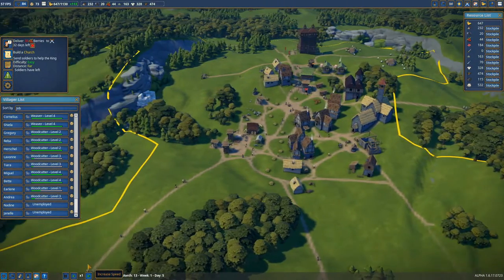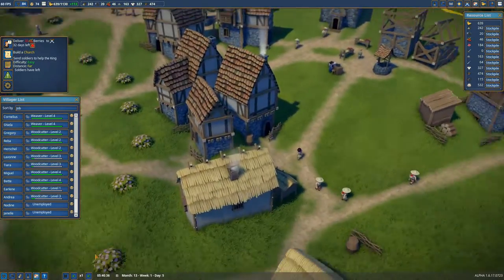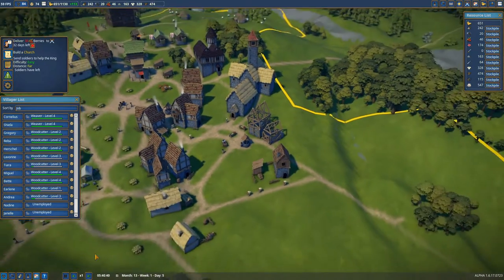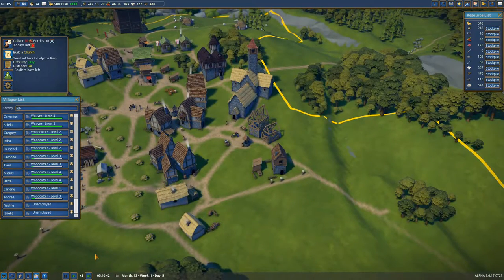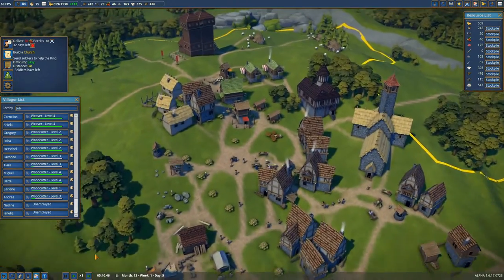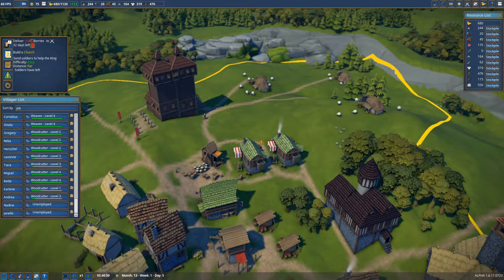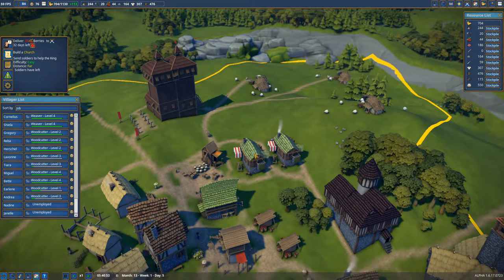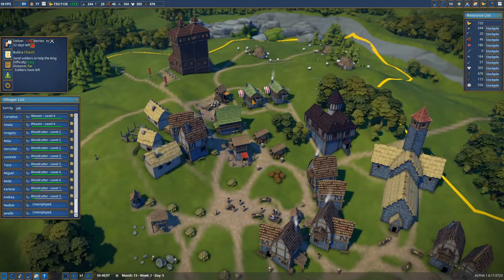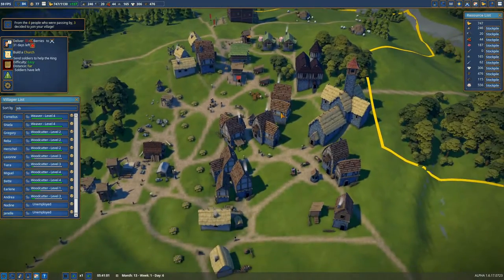Hey guys, welcome back to the town of Hillside in Foundation. When we left off last, I had set up the textiles and clothes apartment, which is going very well. We've got 300-odd in reserves and we are selling clothes.